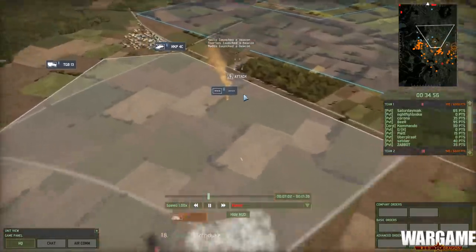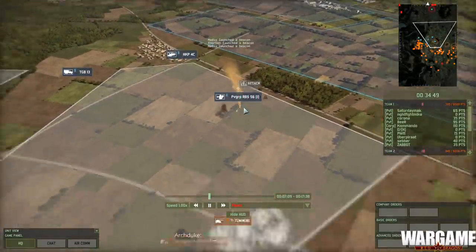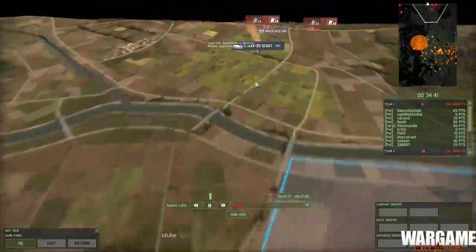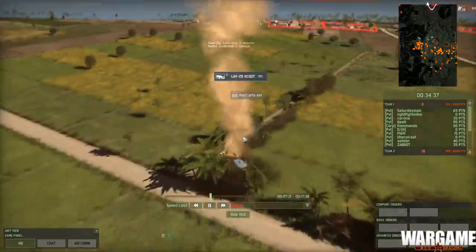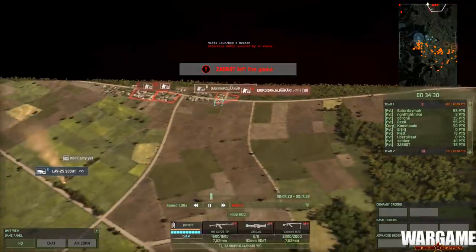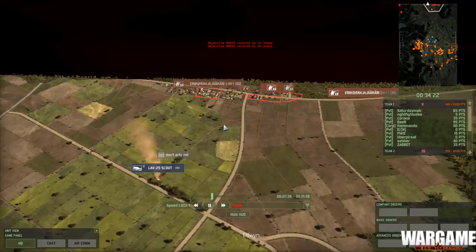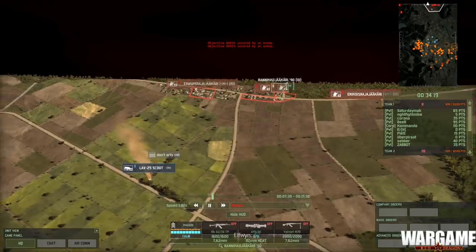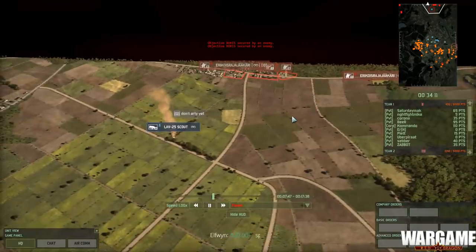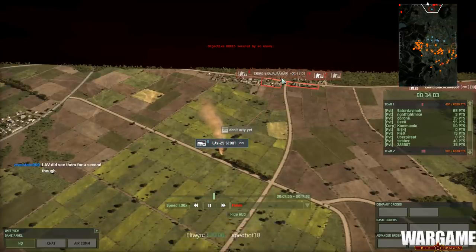Red is doing remarkably well. There's a super heavy — that's the first I'm seeing of it. It's an RBS 56. The RBS scout — don't arty yet. You think you can make it to the tree line through there? If you arty this position you're giving away that you know something is there, so he doesn't want arty on it yet — because it'll give away that he has eyes on it. Clever, well done.